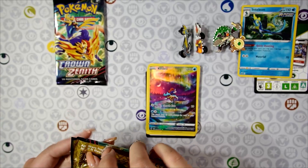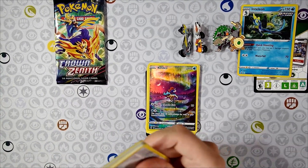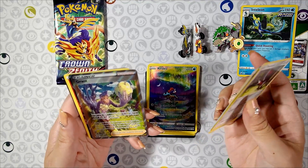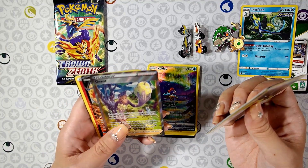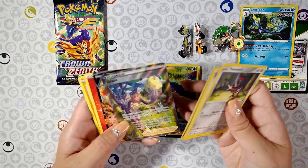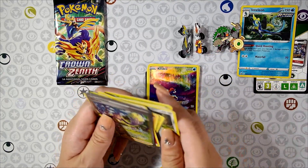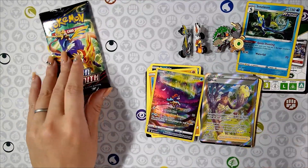Moving on to pack number two. There's Bidoof, Mr. Mime. We have Grant — Grant is holding some fruit, it looks like. That's an awesome little card there. Simisear V, Solrock, Lost Valley, Vacuum. This Grant card is really awesome to look at.